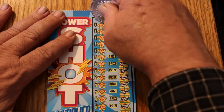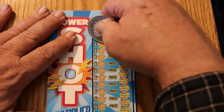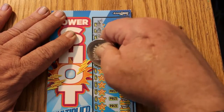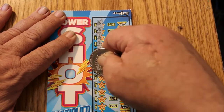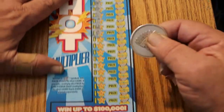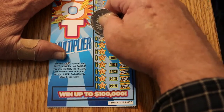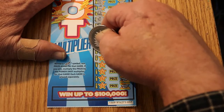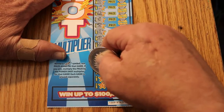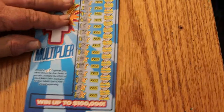Ticket 037. A crown, a rainbow, a vault, a wallet, some bills, a ring, wishbone, key, horseshoe, a cherry, a diamond, a seven, gold bar, coin, a bank, a chest, a pot of gold, a clover, a ladybug, and a star. So nothing on that one.